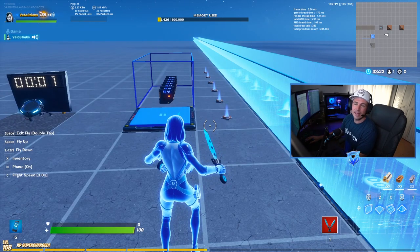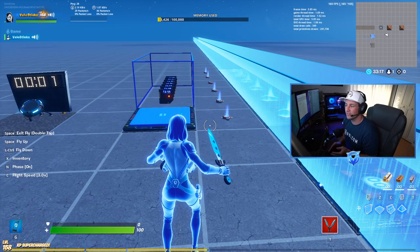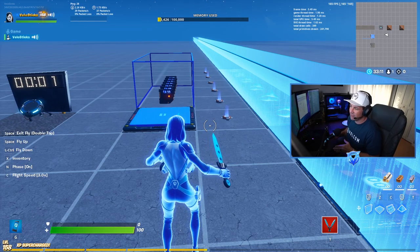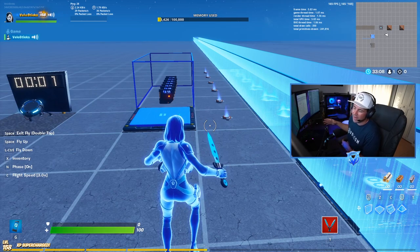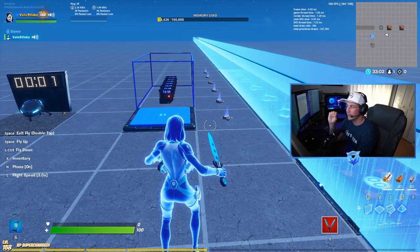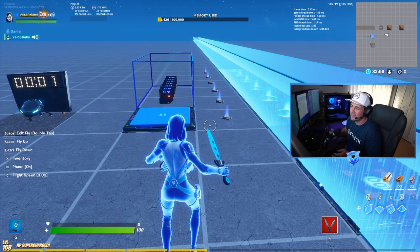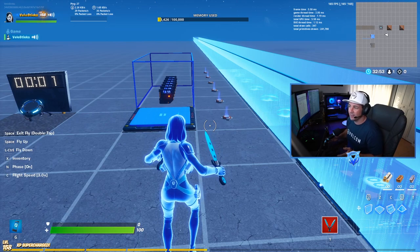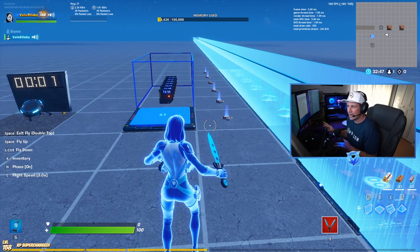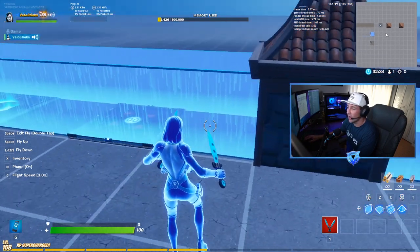What's up guys, Velo here back again with another video. Today we're going to be talking about creative mode and how to create completely random loadouts. This is great for zone wars when you want each individual player to have a completely random loadout — completely different AR, shotgun, submachine gun, launchers, snipers, etc. It looks complex but I'm going to make this as simple as possible.